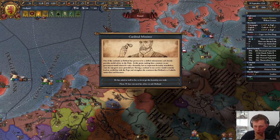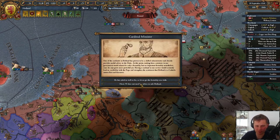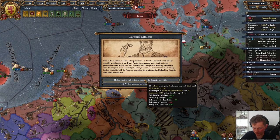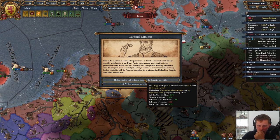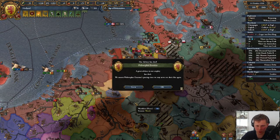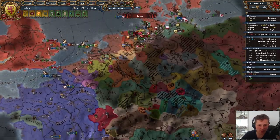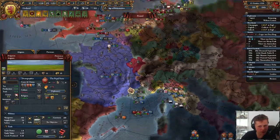We'll gain Papal influence at 101. Is at peace with the Papal States — isn't that just lovely. I'll accept that. We'll call the diplomat and we'll have to beeline it for the Papal States. France will be taking the Papal States out. Oh, you're also a Papal State — interesting.